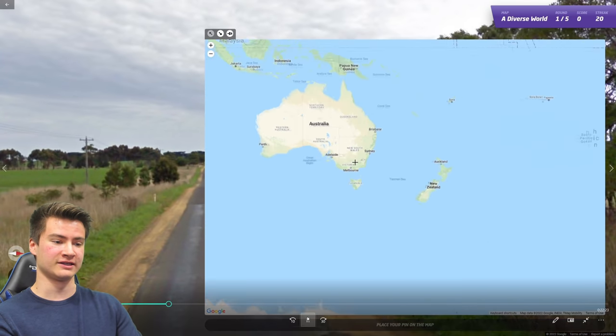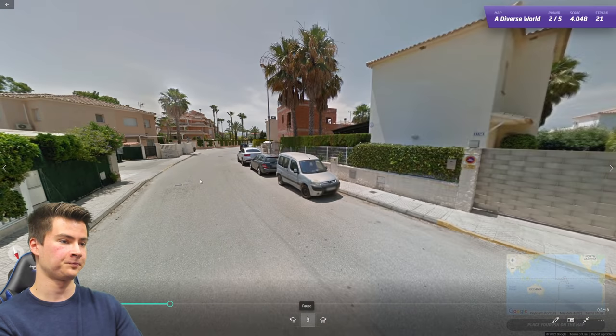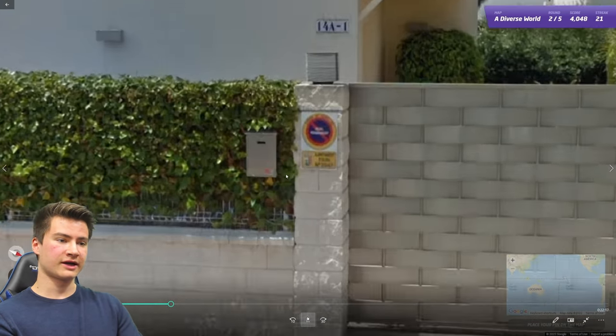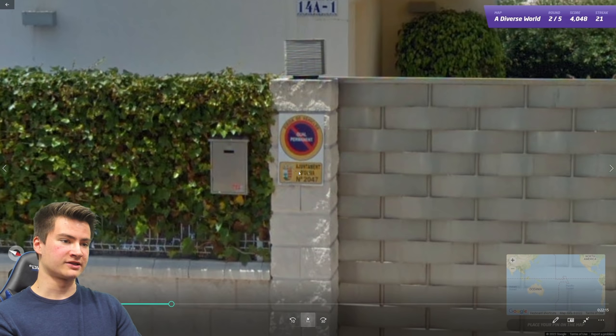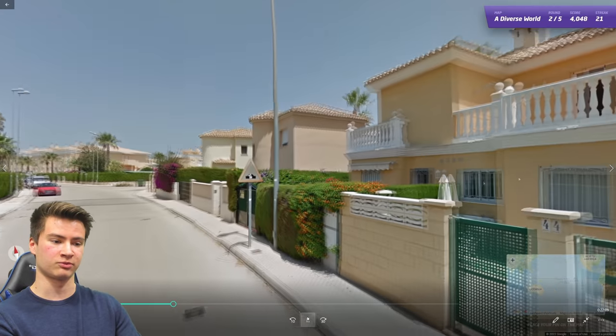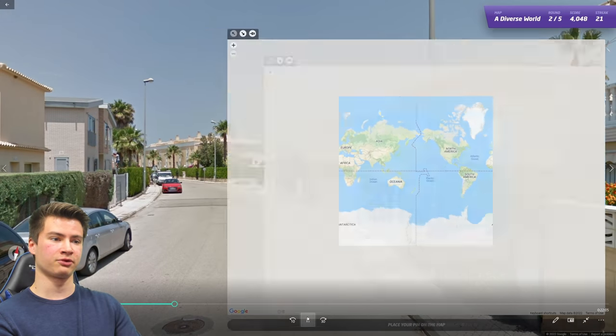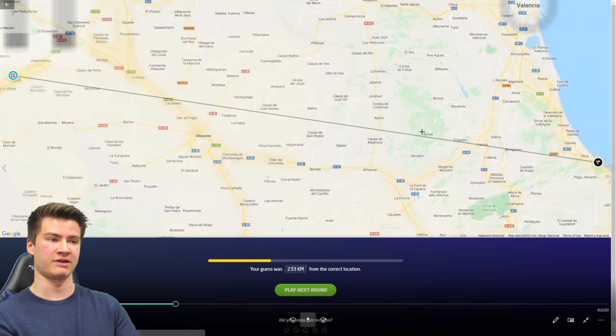Round twenty-one: the bollards in the distance are the Australian variety — a great way to tell it apart right away. Round twenty-two took a little bit. I was checking the language — a romance language, not Italian based on license plates, not Portuguese either, so it had to be Spain.